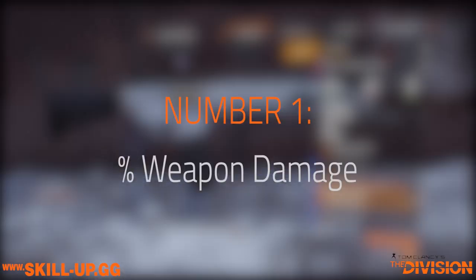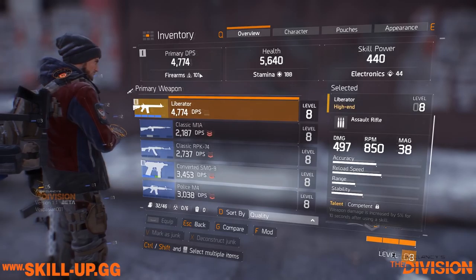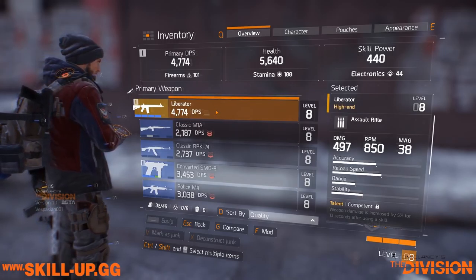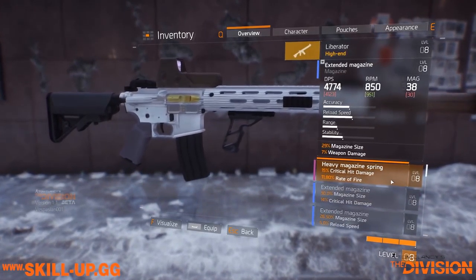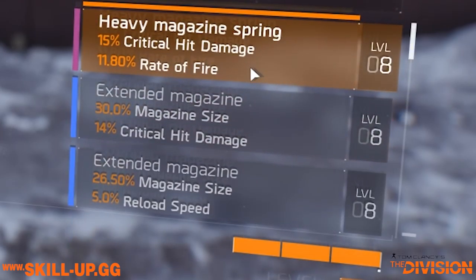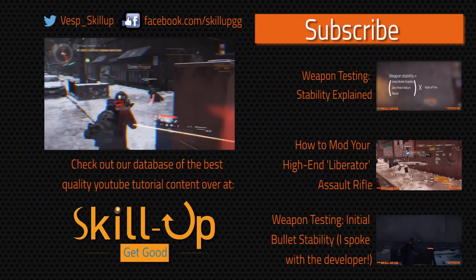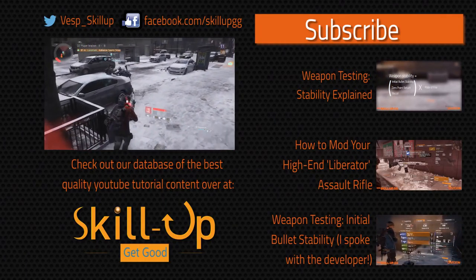Finally at number one we have weapon damage. This is not an exponential increase — it's applied at the beginning before other bonuses, then added to weapon damage including those bonuses. It's definitely massive and very noticeable. At these early stages of the game with low levels of crit and critical hit damage, this stat is king. As we get more crit its relative value will decrease, but right now it's fantastic. Weapons like assault rifles, LMGs, shotguns, and pistols will especially prioritize this stat above all others since they rely on base damage.